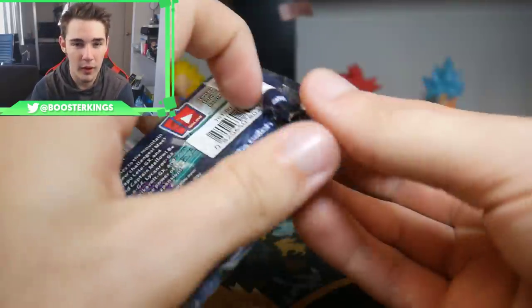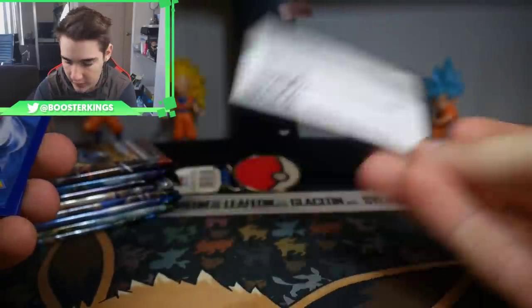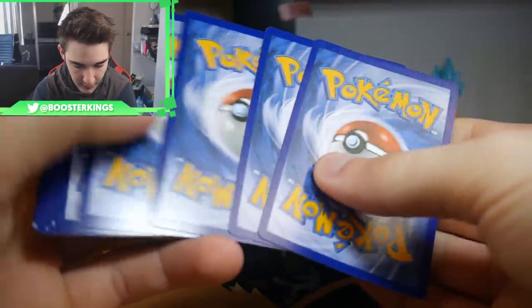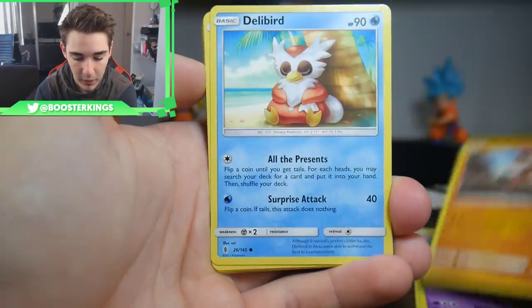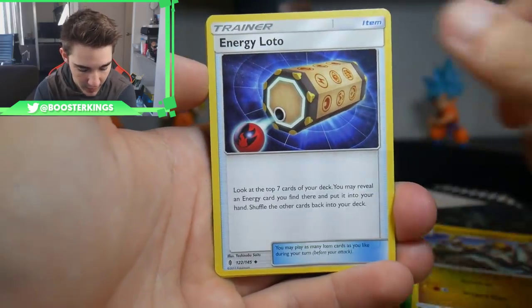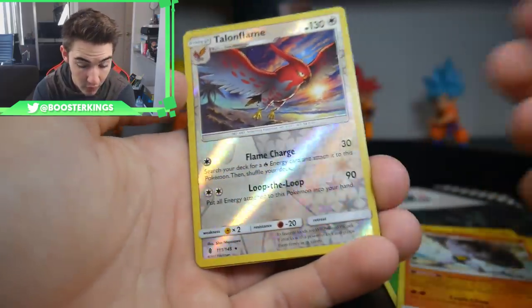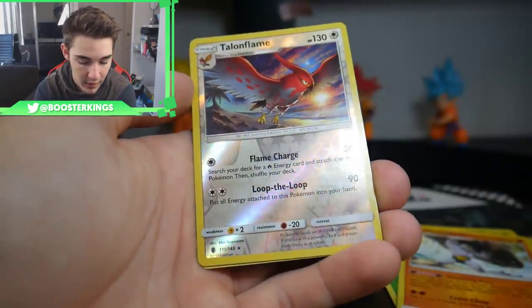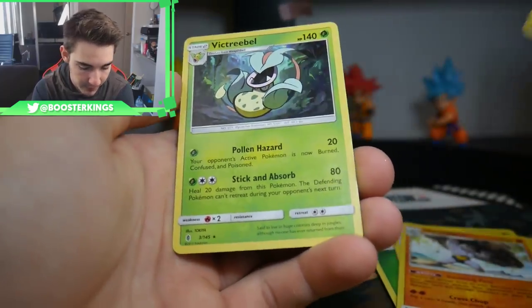Guardians Rising — I may have spoken too soon! There's a code card — 4 and then 2 because it is Sun and Moon, and they include the extra energy. We have a Gumshoos, a Slowpoke, a Mudbray, a Delibird, Wishiwashi, an Energy, Hakamo-o, a Lucky Loto, a Machoke, a Talonflame Reverse Holo Rare, and a Victory Bell to finish that pack.